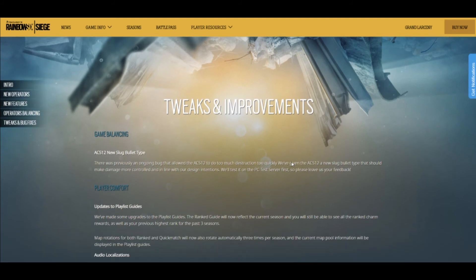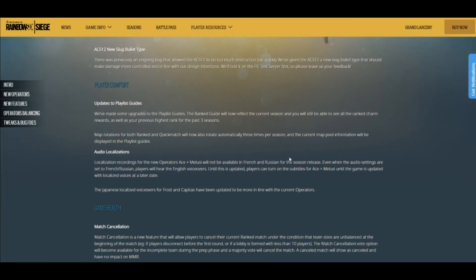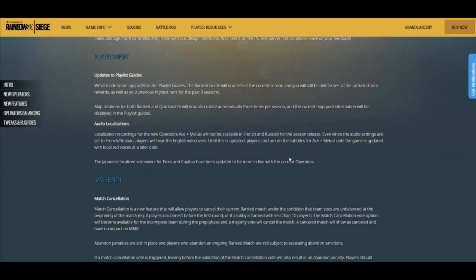Tweaks and improvements — the ACS12 gets new slug bullet types. They're gonna give the automatic shotgun slugs. I don't know how this is going to work — it kind of goes against everything that gun stands for, which is blowing up walls. Now it will have slugs so it can shoot across the map, but it only does 30 damage. We'll just see how it turns out.